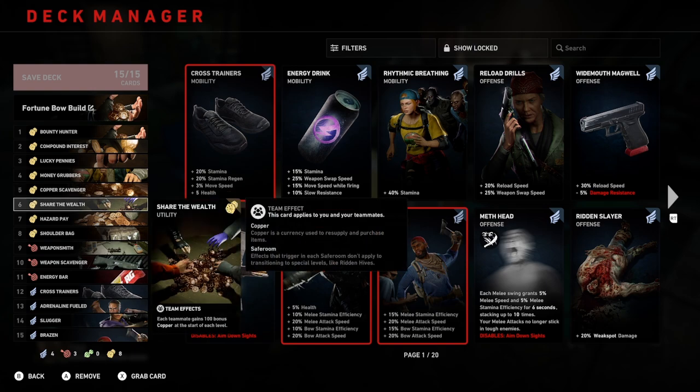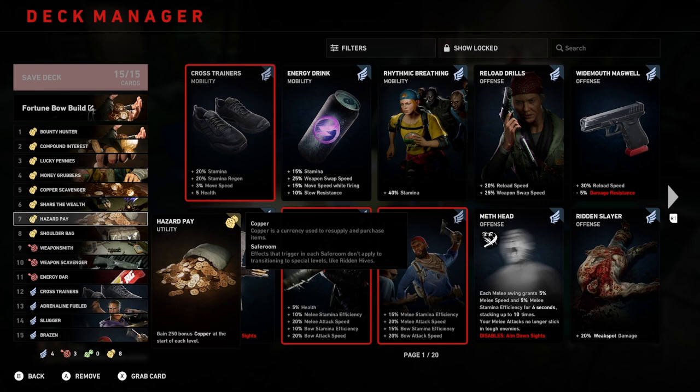Number six is Share the Wealth — each teammate gains 100 bonus copper at the start of each level. Number seven is Hazard Pay — you gain 250 bonus copper at the start of each level. No real explanation needed for those last two; it's just copper up front at the beginning of the level, and you're going to immediately notice that.